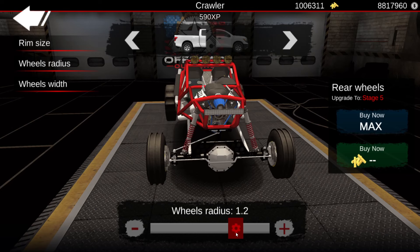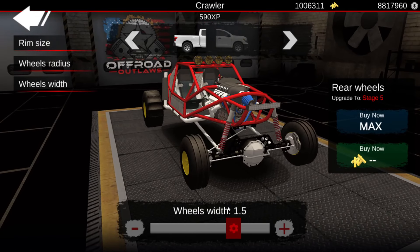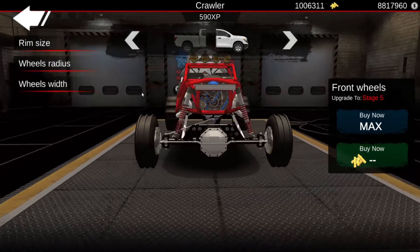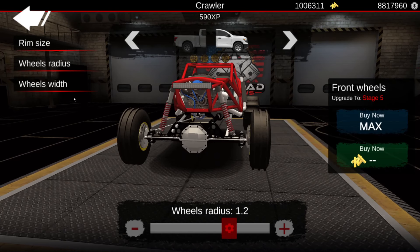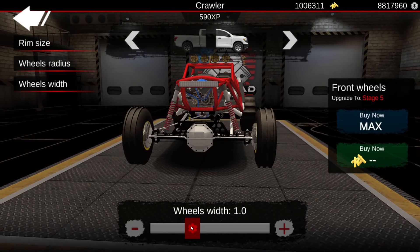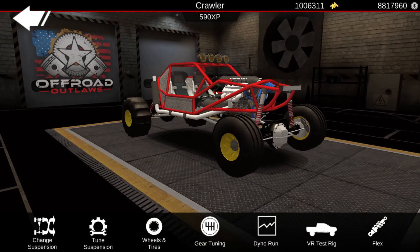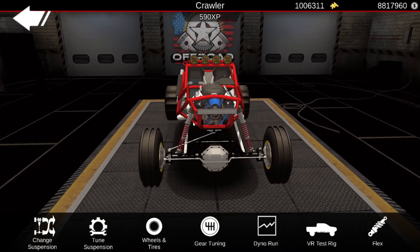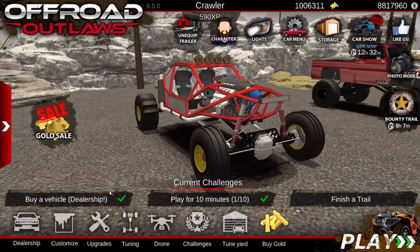Let's go to rear ones. We're going to go up about 1.2, I'm just looking at the photo. We're going to go with about 1.5 in the rear. Now for the front, we're going to go with about 1.2, and the width is going to be about 1.1. That looks identical to the one vehicle in the cover photo. So that looks like it — time to do some upgrades.